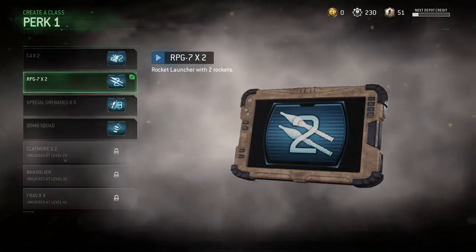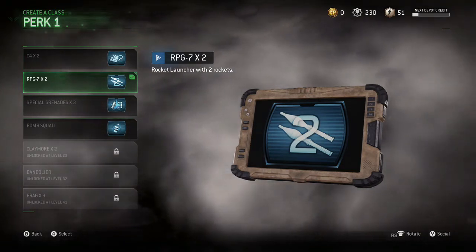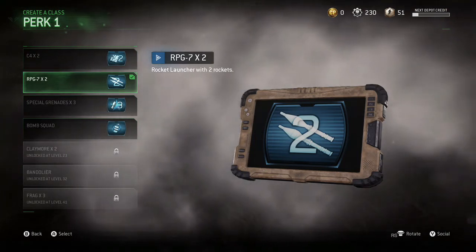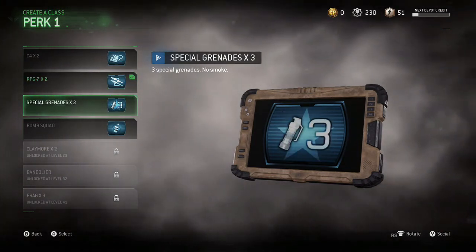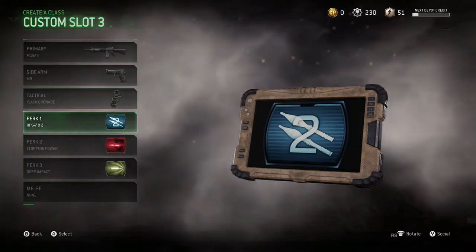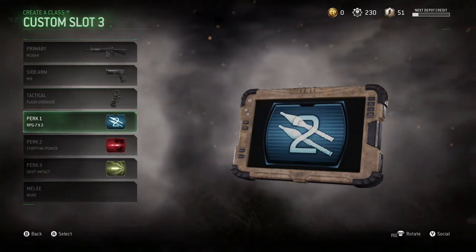For equipment, I would choose RPGs — I'd definitely pick these rocket launchers. In the month and a half that I've played this game, I've noticed that a lot of people use airstrikes as their scorestreaks, so this is a good way to get rid of those — UAVs, helicopters, and stuff like that. It comes with two, so if you miss one you can try to hit with the other.